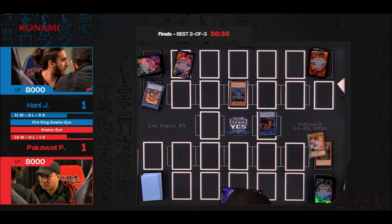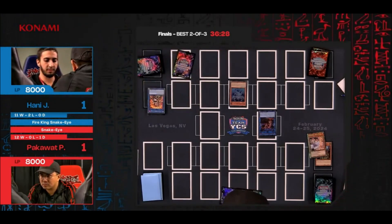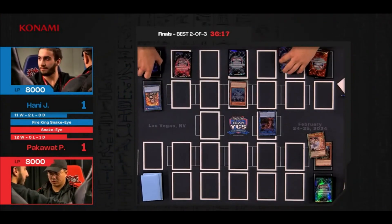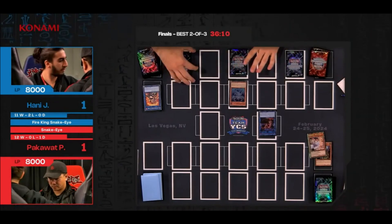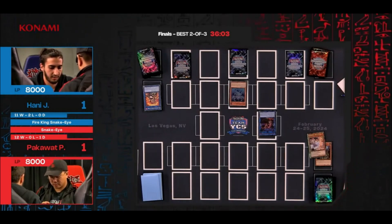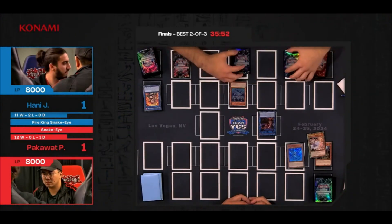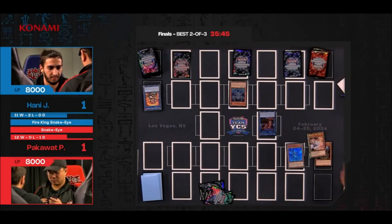The field now: only Promethean Princess and Snake Eye Ash. With the trap card in the back it's going to be very difficult for Pack. He has a Wanted set that he got off the Black Witch, and we know he has Summon Limit in hand — Pack even knows Honey has Summon Limit. Honey is super confident, not committing any further, knowing exactly what he has and how strong his current field is. The problem is: looking at Pack's list, he doesn't actually have any outs to Summon Limit.